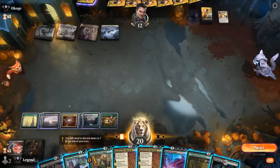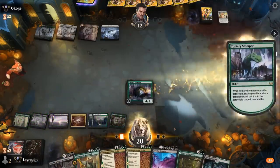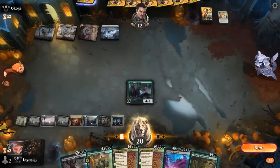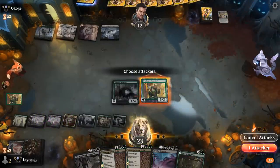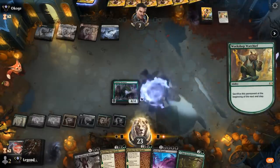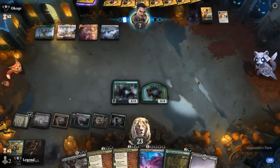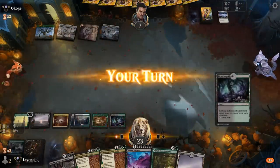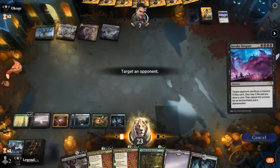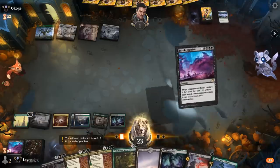This turn we have nine mana potentially, so Stomper and then Blitz Warchief sounds good. We still suspect opponent is holding a Doomskar in exile, so we get some immediate damage in. Now they can clean up our token, but we might finish them off with double Invoke Despair — currently only one in hand. We'll see if we can draw into another. If not, Bala Ged Recovery gets back Visionary, and then Invoke Despair drawing Invoke Despair — that's our game plan.